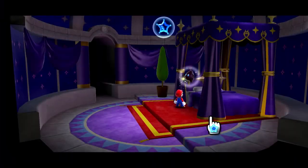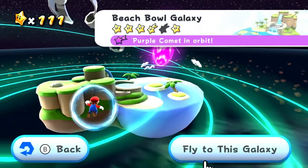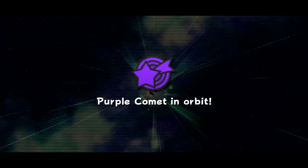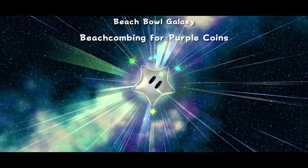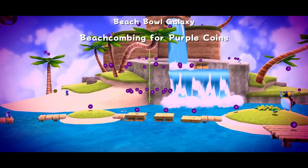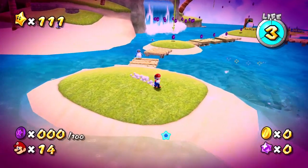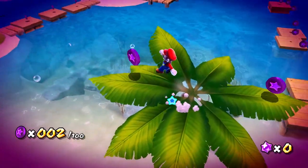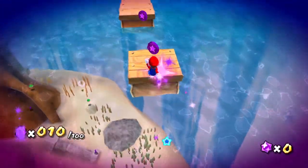We're back at it in the kitchen — it's going to be the Beach Bowl Galaxy. We'll fly to this one. The purple comet coming in — this is Beach Combing for Purple Coins. They are all over the place in this one. I hope this one doesn't have a timer, because I've enjoyed those ones a little bit more. Especially since there are so many everywhere. I thought this will be a lot more about thorough exploration — and the game agrees: no timer. Cool. So I guess we'll go underwater at some point and look for some, but I think it'd be better to stay above water for right now on dry land, then make our way down.